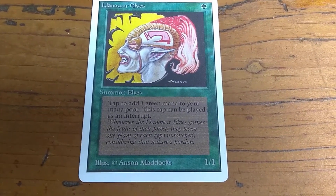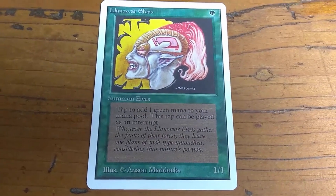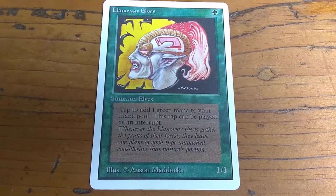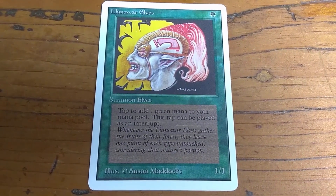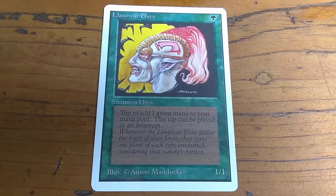It costs one green, and it's a 1/1, and it's a super good card. You get an elf, and you tap to add one green mana to your mana pool. This tap can be played as an interrupt. So Llanowar Elves are super awesome.